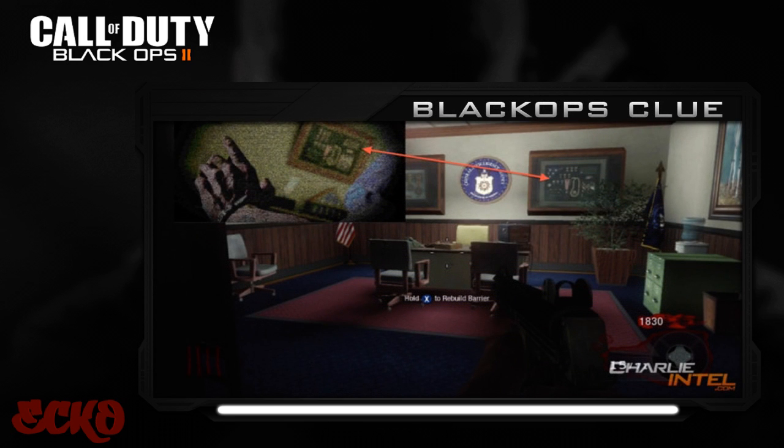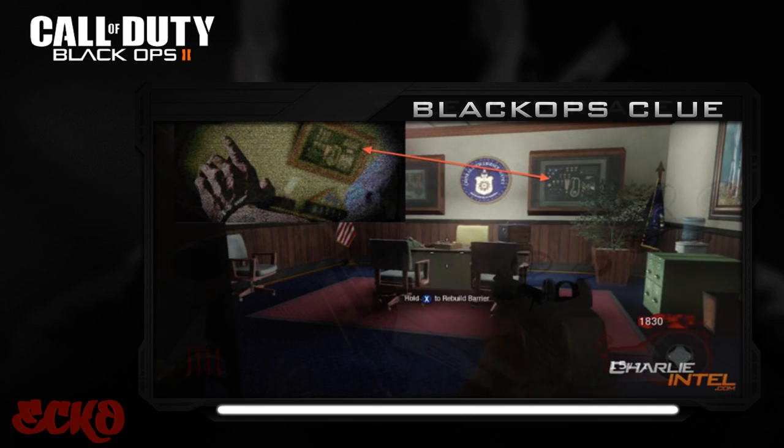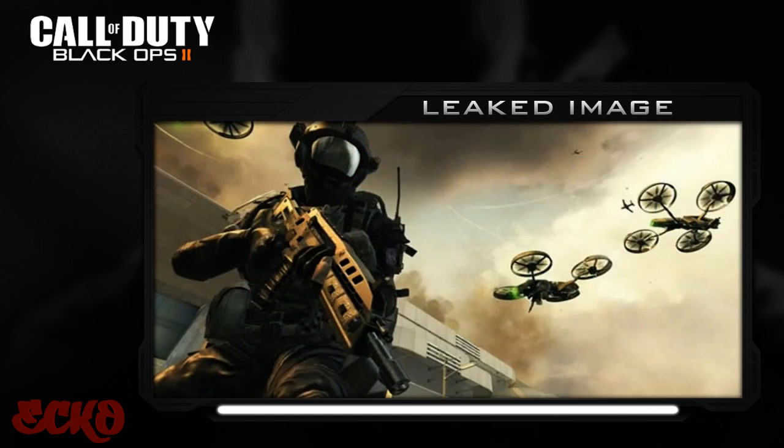This next image is from charlieINTEL.com, so massive thanks to them. On the top left of the image you can see the hand — it's been enhanced — and you can actually see the picture on the wall is the same picture from the original Black Ops. They're playing zombies, as it says 'press X to build the barrier.' This is a massive hint that Black Ops 2 is definitely going to have zombies. I think the map is actually 'Five,' which is a big indication. We'll definitely find out soon.